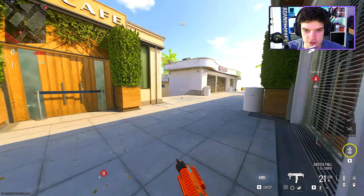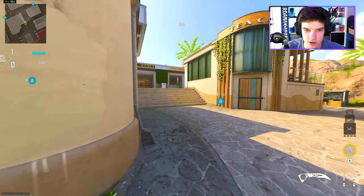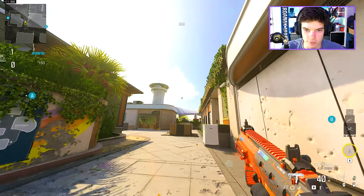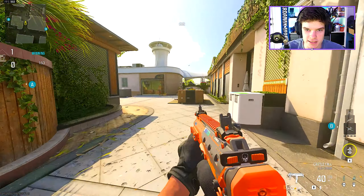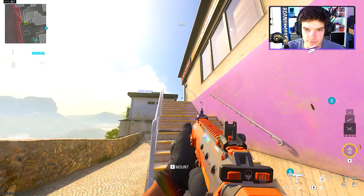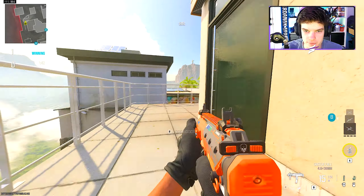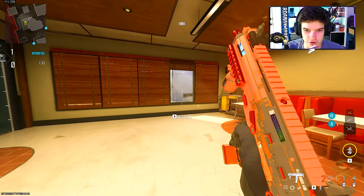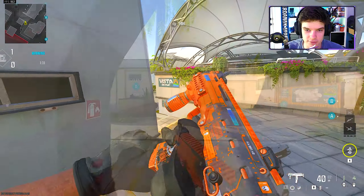Swapping over to defense now. We're gonna swap to knife, head up middle, throw our nade over the top, and slide-stun. You just have to challenge enemies right here before pushing down bottom, challenging enemies pushing down bottom. Then you can do one of two things: push here, go through these stairs through this hallway and flank, or if you know somebody's in the building, hop up top and challenge them before pushing through to the spawn and flanking.